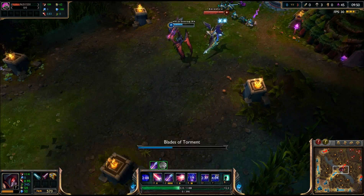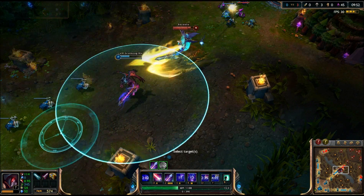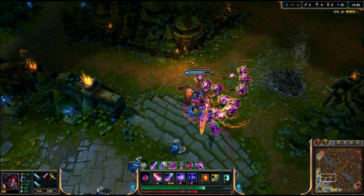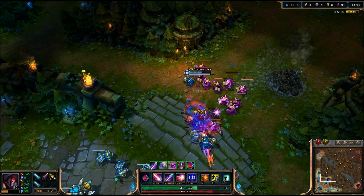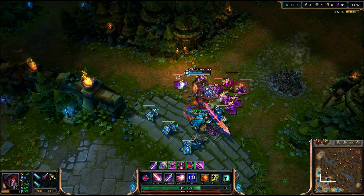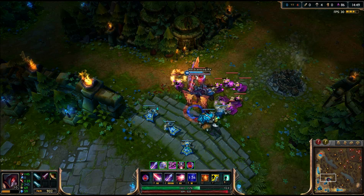Now it's time for the ultimate, Massacre. Dealing magic damage to all enemy champions in range, and when cast the attack range is increased. Also for the next 30 seconds he gains maximum health and attack speed, which both are increased even further for every champion it hits.